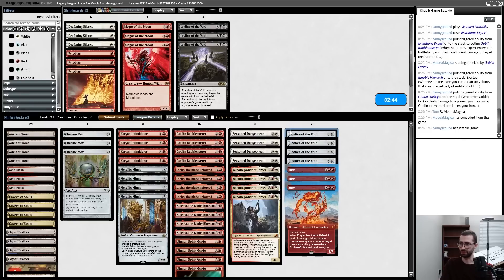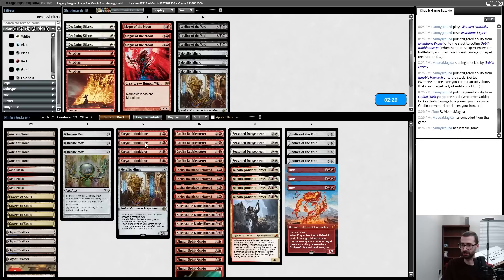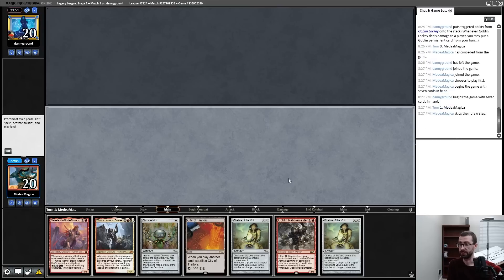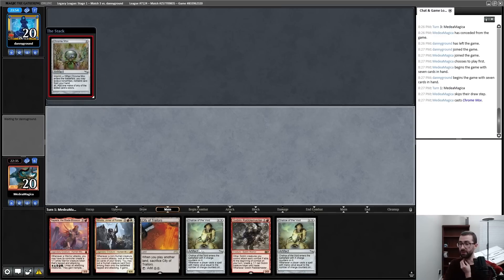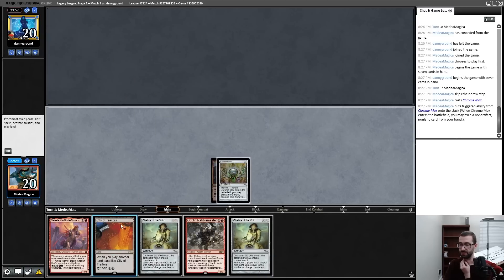Fury is in. Probably Chalice is out — I can think about Chalice on the play for Goblin Lackey and the mana dork specifically, but they are a Cavern of Souls deck and that matters. I think I'll keep Chalice when I'm on the play, just trim some number of these. I'm keeping this — I have to decide whether I want to ignore Chalice of the Void and just Chrome Mox, Winota, Rabblemaster into Najeela, and try to kill my opponent. I believe that is my plan.